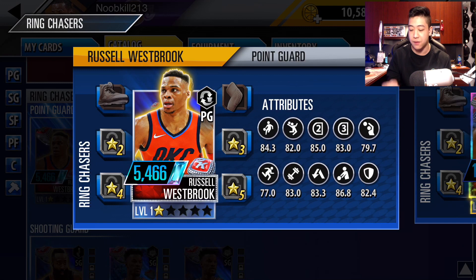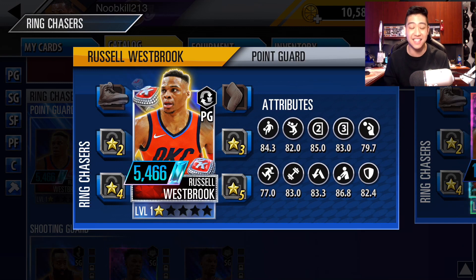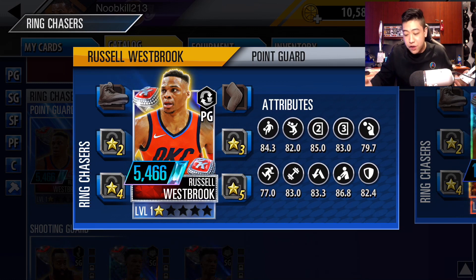Then our best point guard is a diamond — 5,466 Russell Westbrook. Look at those stats: 84 speed, dunking is 82, mid-range shot is 85, three-pointer 83. It is insane. I don't know if you can pull this guy out of the packs. I really don't know how you get this card.